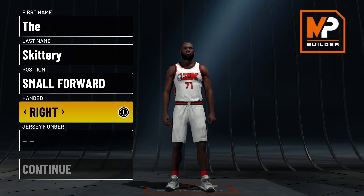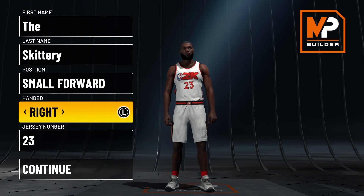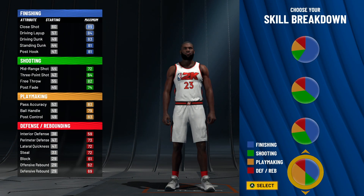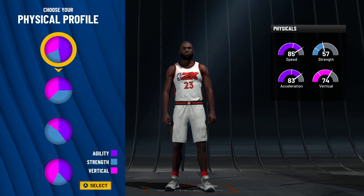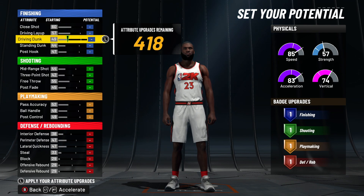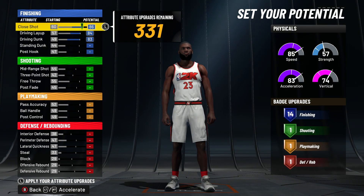Alright y'all, in the build you gotta go small forward. LeBron is right-handed technically. For the number, you can either go 23 or 6 — personally I go 23. Make sure you go small forward for the purpose of the build. Come down to the yellow and blue pie chart, the fourth one down. You gotta do the pie chart with the most speed because LeBron does have some wheels. Max out your driving dunk, driving layup, and put your close shot to an 86 — so you get 14 finishing badges on this build.